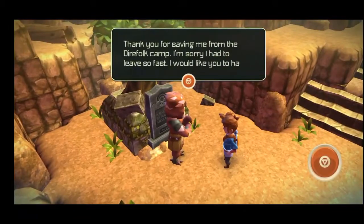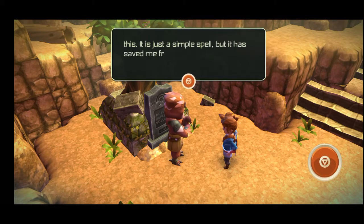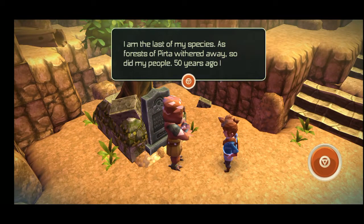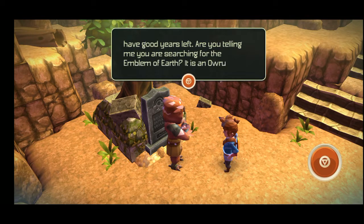Rigger says: 'Thank you for saving me from the Direfall camp. I'm sorry I had to leave so fast. I would like you to have this — it is just a simple spell, but it has saved me from trouble many times. I am the last of my species. As forests of Urta withered away, so did my people. Fifty years ago, I witnessed my brother dying in a battle far from our homeland. I became the last. Thanks to you, I still have good years left.'